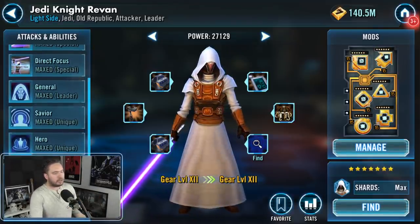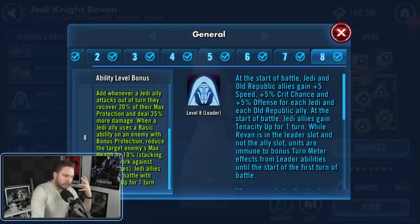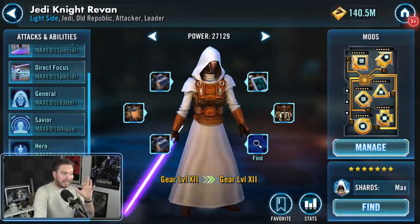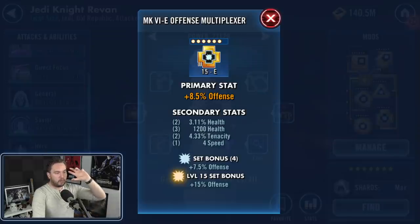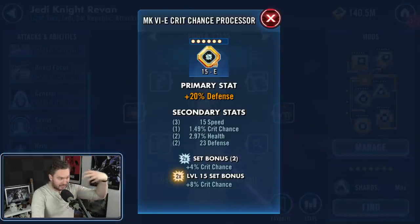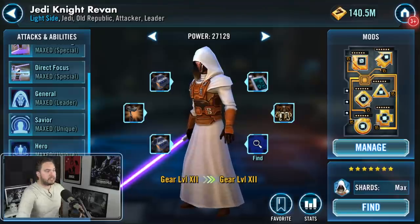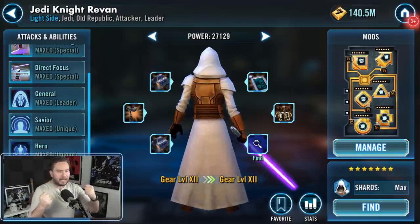Obviously you're going to need Jedi Knight Revan — that's one of the requirements to get Darth Malak, and he's a great character to have all the Zetas on. By far the most important is the General Zeta, because of all the lovely bonuses Jedi allies get every time they're attacking out of turn. For mods, majority should be offense-based. This is not a speed-based event. You want a ton of offense, because once you get Malak under 50% health, you want to gun him down hard. Critical chance is also important so you can get extra damage when knocking down the Stasis Fields and droids.